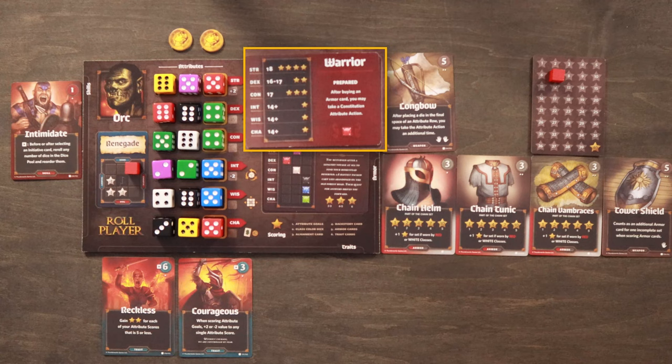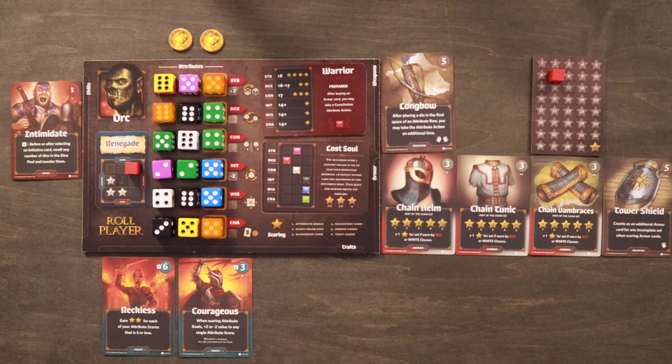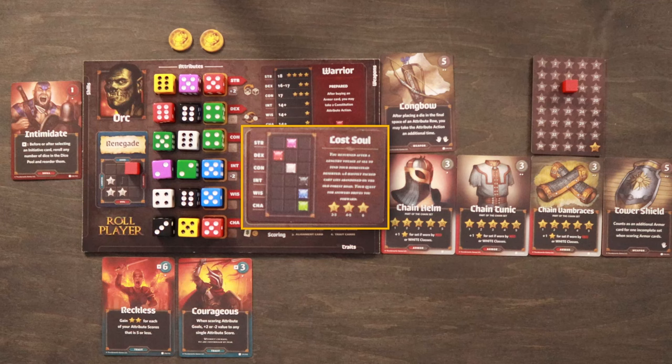Next, we score class color dice — count all dice on your character sheet matching your class color and earn one star for each. Then score your alignment card: you earn or lose reputation stars based on where your tracking token ended up. In this case, reaching the top right corner scores three points, though it could have been zero or minus one. For the backstory card, you score based on having the right color die in the right position: two or three matches scores one point, four or five matches scores three points, and six matches scores six points. We matched four positions, earning three stars.